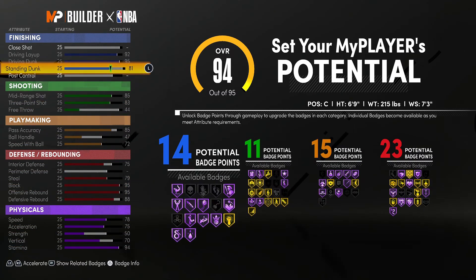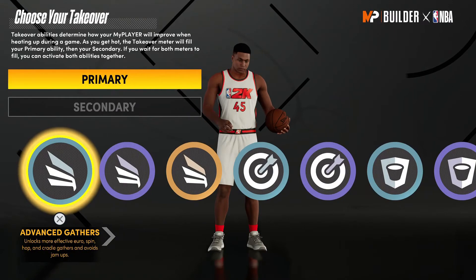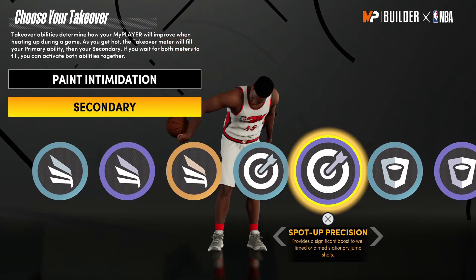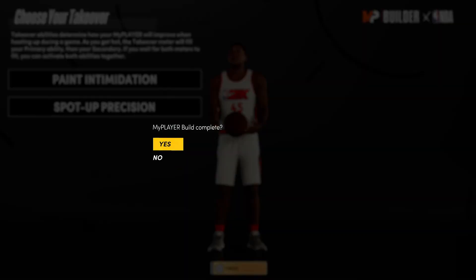For these physicals, you're going to take the speed to a 78, acceleration 75, the strength is going to be a 50, the vertical is going to be a 70, and the stamina is a 94. Make your takeovers match your play style — if you are going to be in the paint trying to block shots, then make your takeovers that.